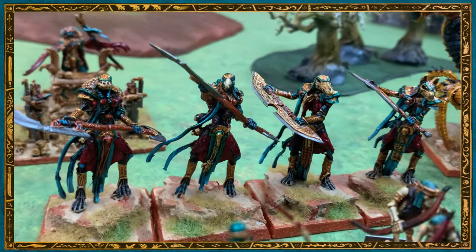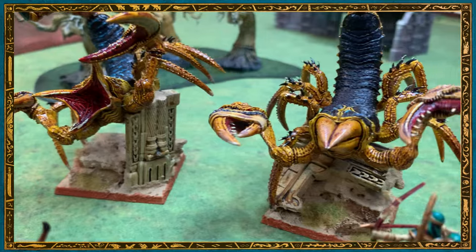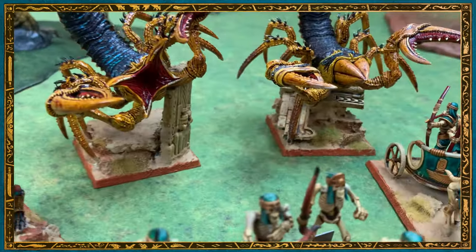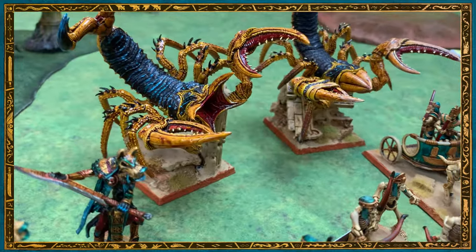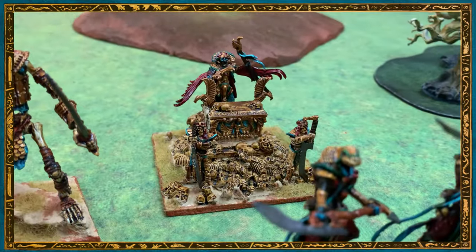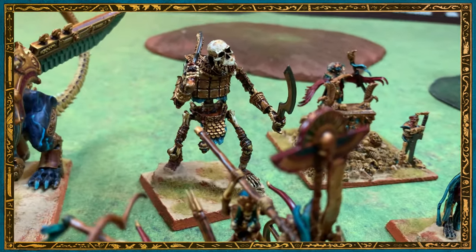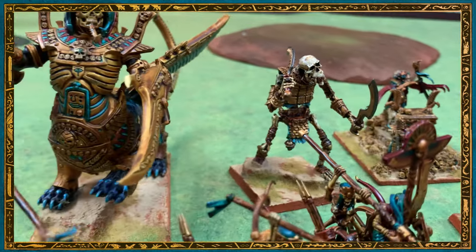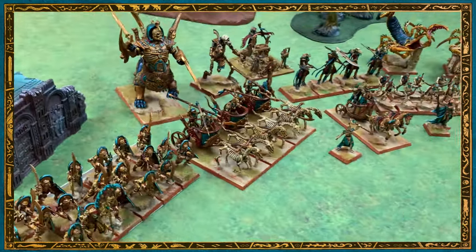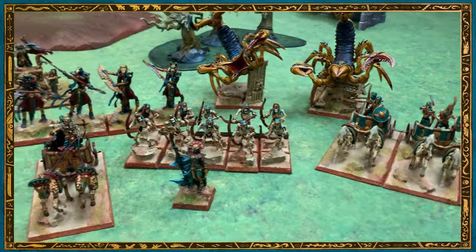For Specials, I've got four Ushabti with the blades, and a couple of Scorpions — 3D printed Scorpions, just managed to squeeze them onto a 50mm base by mounting them up a little bit. And then the Casket of Souls, just because I wanted to use it. The Bone Giant — or Necrolith Colossus — and the Necrosphinx. So that is the army: 2,000 points. We'll see how they go.